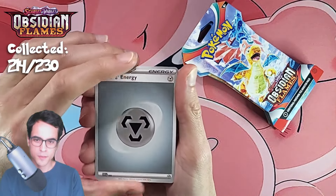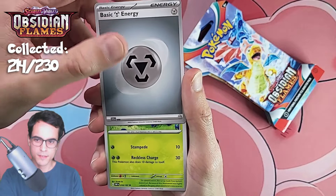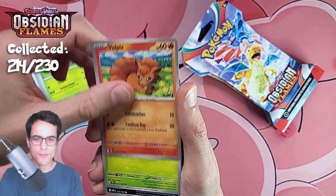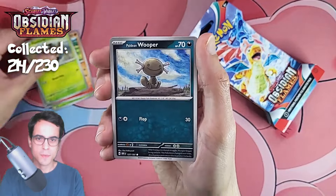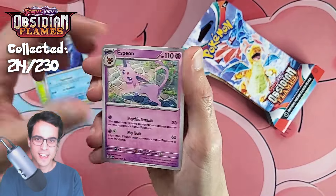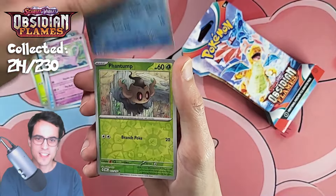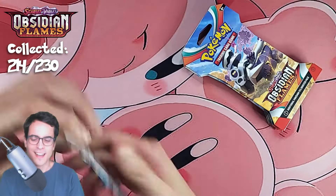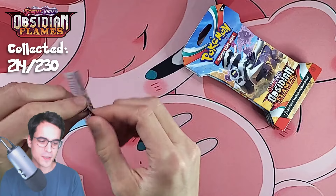It's going to be two days in a row with few pulls and I don't like that. Steel energy, bounce sweet, vulpix phantom, whooper, drampa, sharpedo, no espeon, finizen reverse, a phantom reverse, and a togekiss hollow. I don't know what's happening with Obsidian Flames.